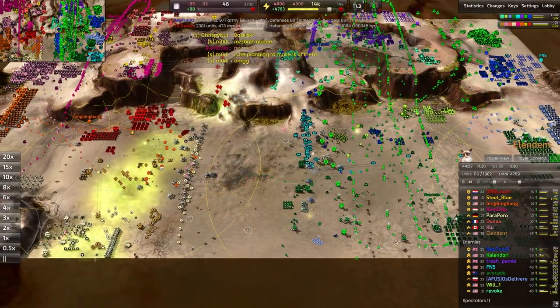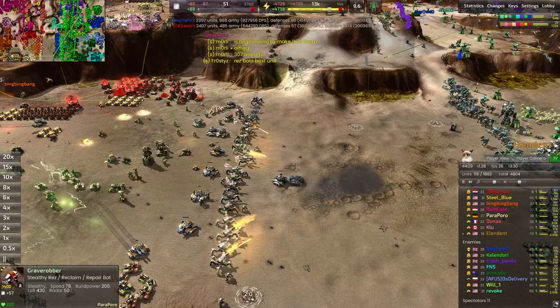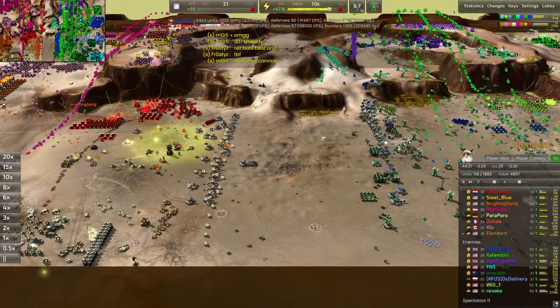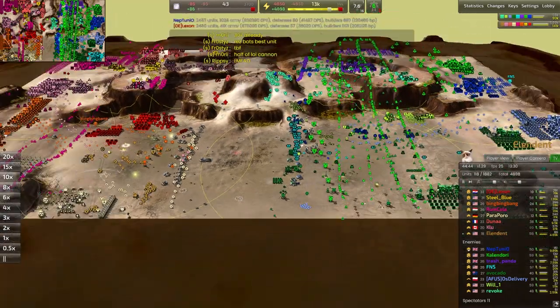I think the army for the red team is looking quite a bit better though. With all those Thors, we also have Titans out and plenty of Snipers as well, with the Vanguards firing from behind. I think they're going to be in a better position if they push in — they can definitely spread their army a little thinner and the resistance would be that much easier to break through.